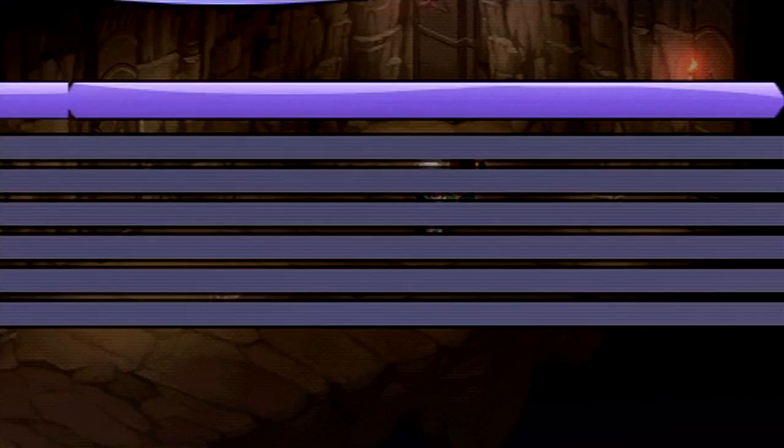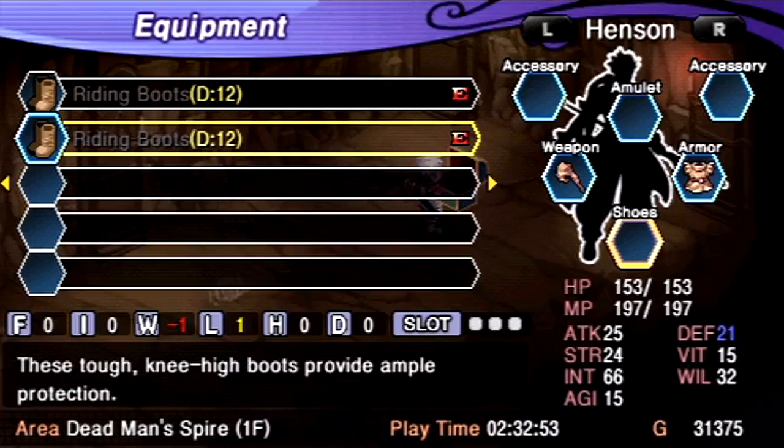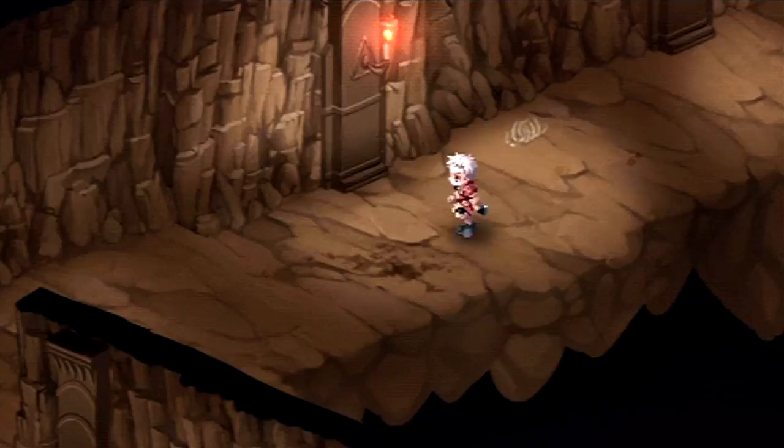I'm going to give Spinel the boots since she's further up in the party formation. I don't really care about the attack stat boost that new weapons give Henson, but as you can see it boosts his fire and wind elemental resistance a little bit. So we might as well take the more powerful staff. Otherwise, buying weapons for Henson is pretty pointless.